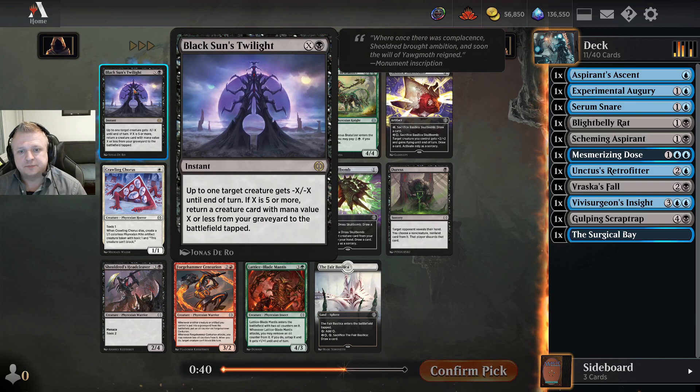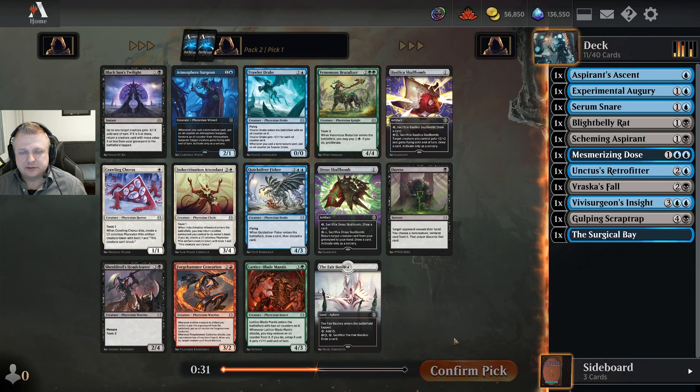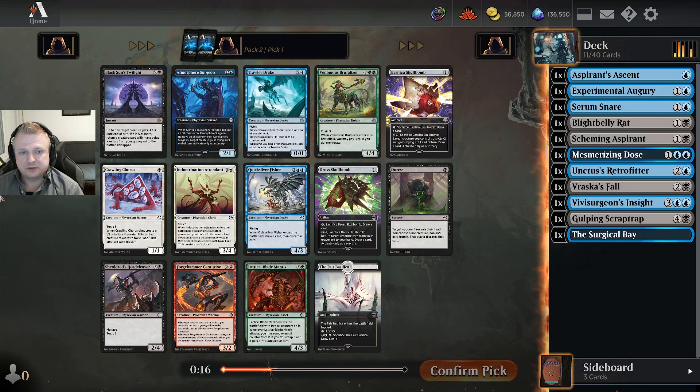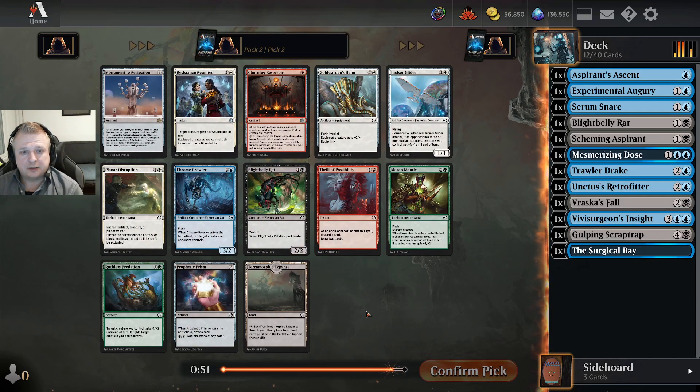This pack has two very nice cards I want: Black Sun's Twilight — very good when played for X equals five or more — and of course the ultimate proliferating payoff, Troller Drake. The Twilight is quite inefficient at fewer than X equals five; for example, three mana for minus two minus two, four mana for minus three minus three. The flexibility still makes it decent and it's great to get a creature with it, but given what I've picked I'll prefer the Troller Drake — it's a must-answer threat for the opponent.